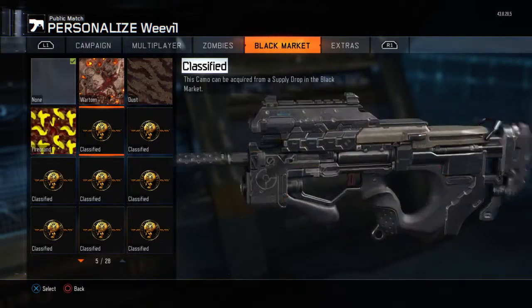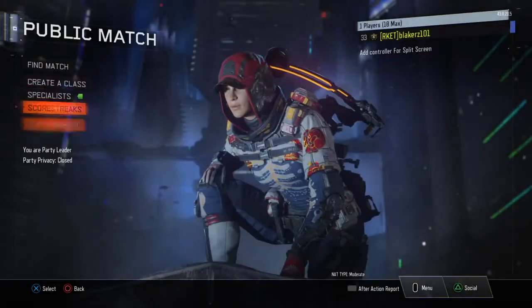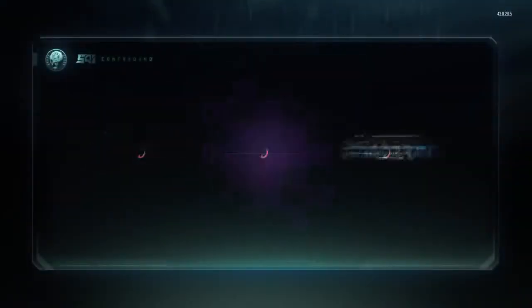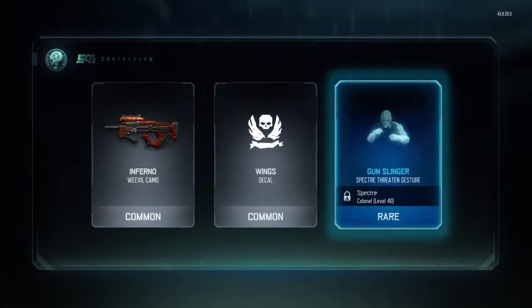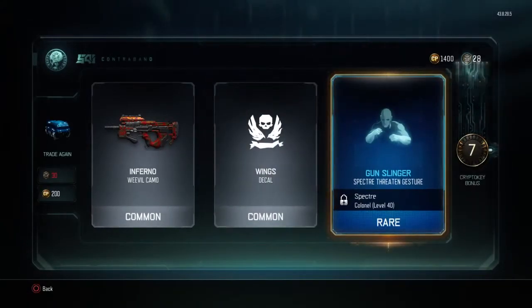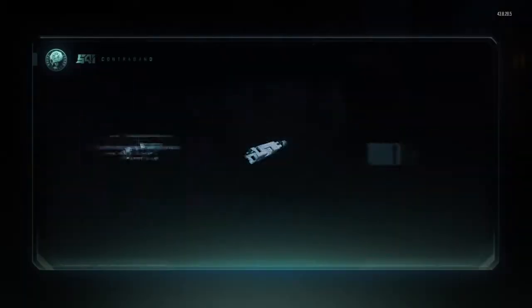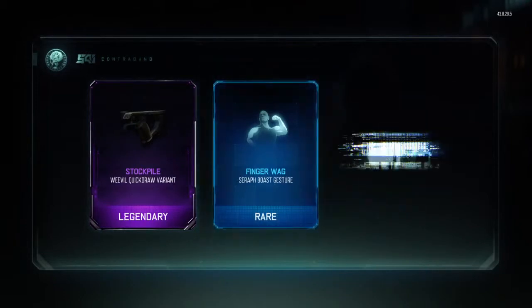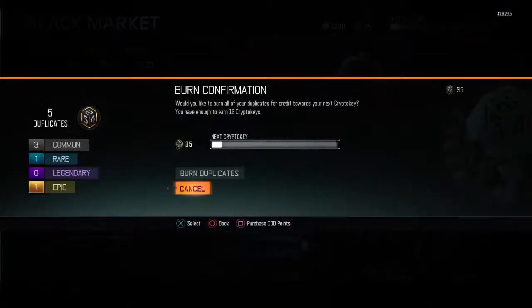Mustard and bacon — I want a mustard bacon gun. My brethren are being dumb. No sudden movements, eh? I want a sudden knife please. That's not really what we want. Weevil Quick Draw Monochrome — I thought we already had that. I think we do.